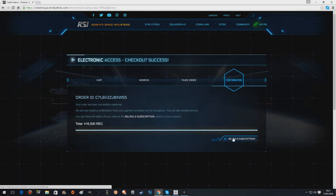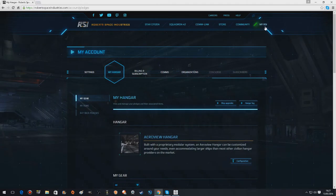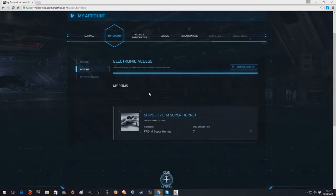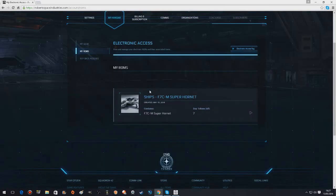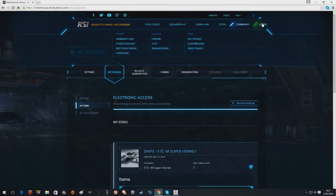I'm going to see how fast the system works. Look peeps, here we go — I have only got 4,829 REC now. You'd think I'd be sad, but I'm not, because they're so easy to get back. We can now use our Super Hornet that we've just got in Arena Commander to earn more REC. My rentals — day tokens left. Let's go and play with this sucker.